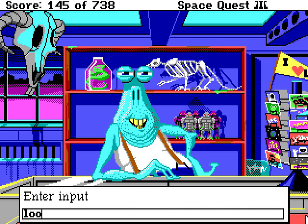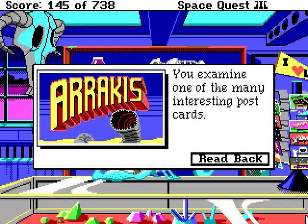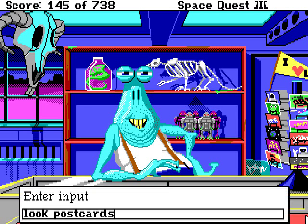Looks like he has postcards. You examine one of the many interesting postcards — it's a postcard of Arrakis, known as Dune, with a picture of a sandworm! Arrakis: a great spot for winter travel! Arrakis holds many delights for the adventurous vacationer — nothing can compare with a blinding dust storm or being crushed by a sandworm! I'll pass. Any others?